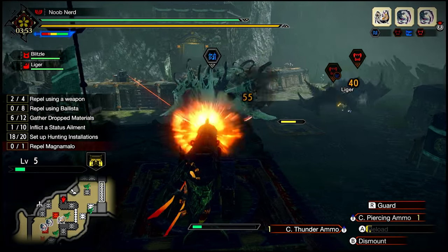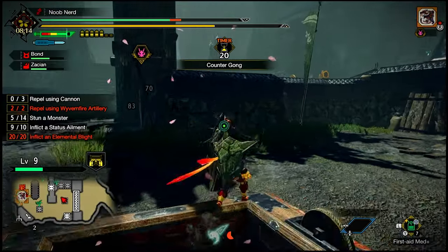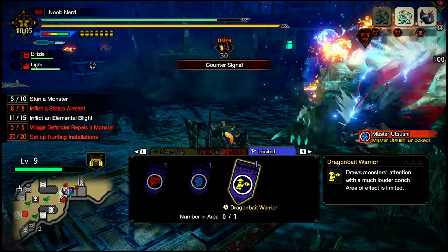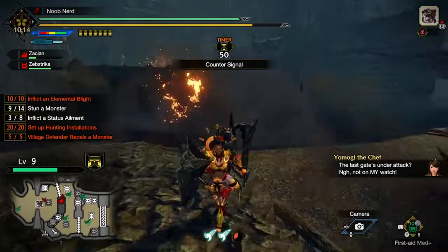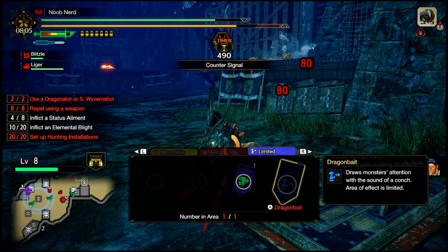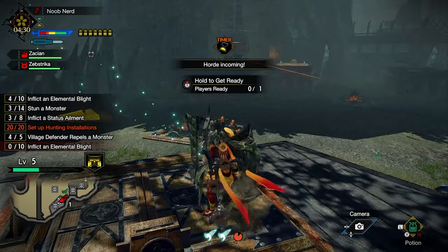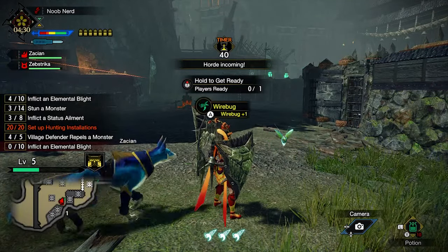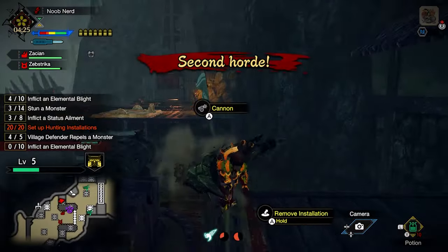Never put characters like Yomogi, Utsushi, or Fugen on a destroyable platform — if you do and you are unlucky, the final boss can destroy the platform while your character is still preparing to attack, cancelling the attack. To be safe, put them on a platform on the ground or near a wall, which are not destroyable. Take a wire bug right before the herd starts by standing next to one while waiting — as soon as the herd starts, take the wire bug and go to your installation. An extra wire bug will help a lot with your mobility throughout the area.